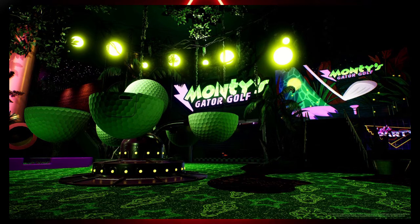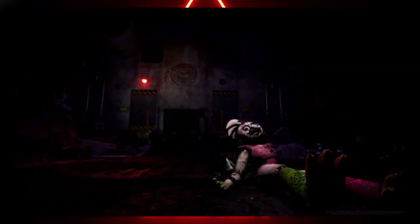Last and definitely not least is an image of a broken Glamrock Chica in what looks like a sewer area. I think this happens later in the game — it might be the aftermath of a boss fight, or it could show what happens to an animatronic when it fails. Either way, I have a feeling they didn't show this for nothing. It's a very cool, unique setting — a sketchy old sewer with a broken animatronic — and not gonna lie, it looks pretty creepy.